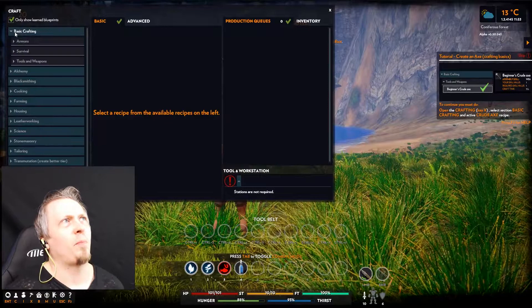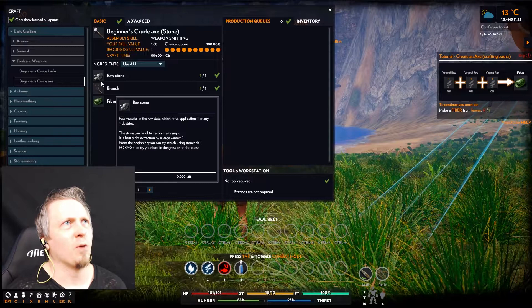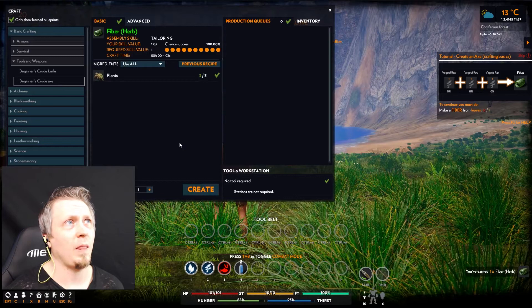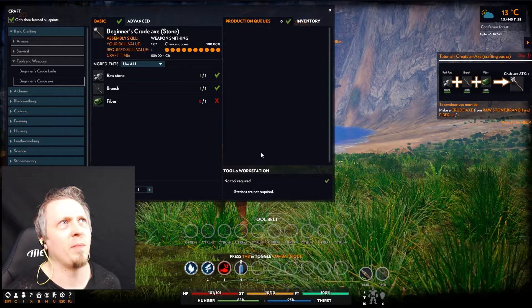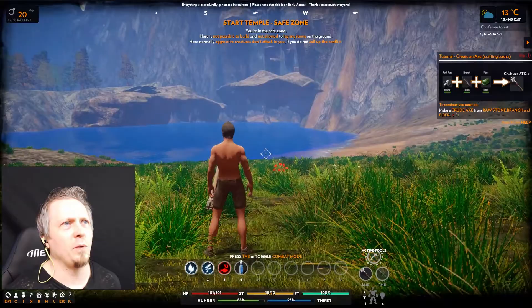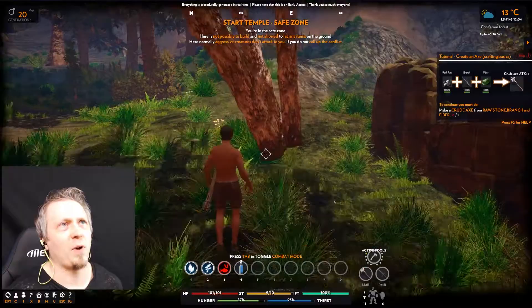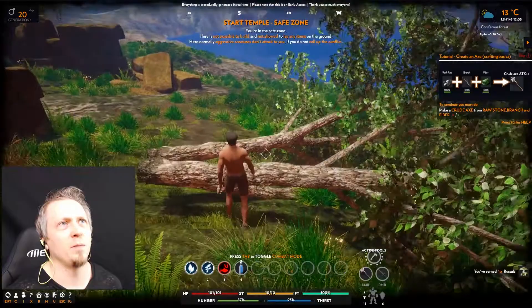Open the crafting menu with X, go to basic crafting, and choose tools and weapons. A crude axe needs raw stone, a branch, and fiber — and clicking on fiber gives the option to jump into that sub-recipe, which is nice so you don't have to keep switching menus. I made the fiber and then the crude axe, put it on my toolbar, and now I have a crude axe on my side. Now I can cut down a tree to get some branches.